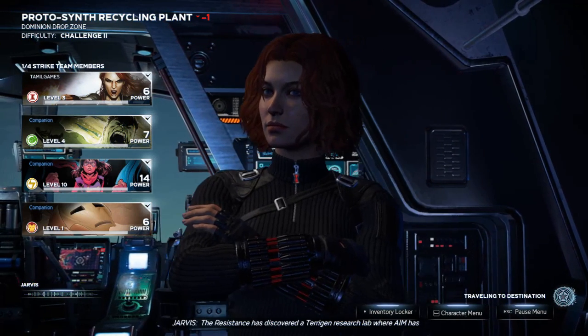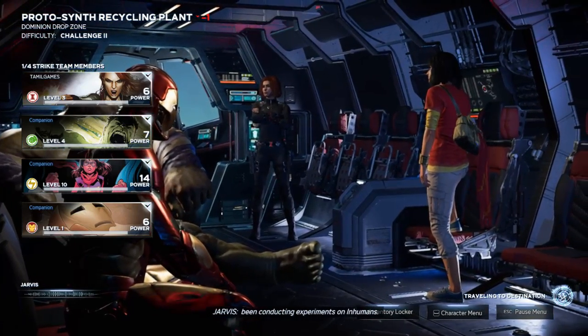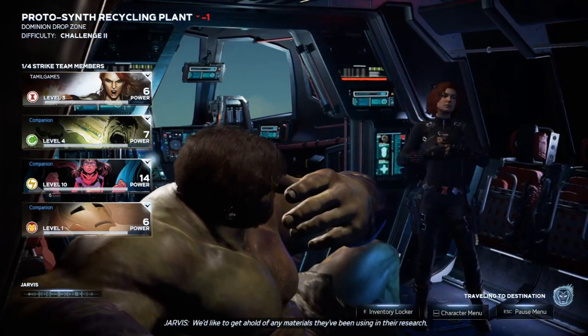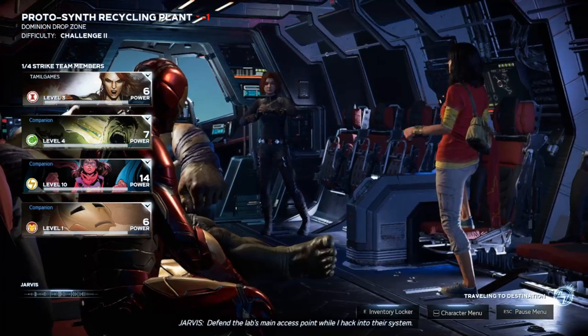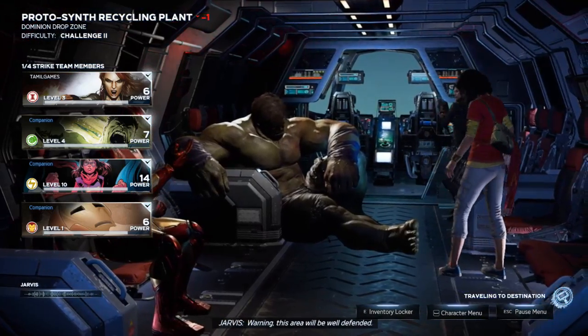The Resistance has discovered a Terrigen research lab where AIM has been conducting experiments on Inhumans. We'd like to get hold of any materials they've been using in their research, but first we must gain access to AIM's laboratory pods. Defend the lab's main access point while I hack into their system. Warning: this area will be well defended.